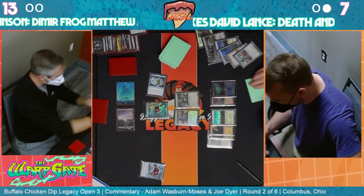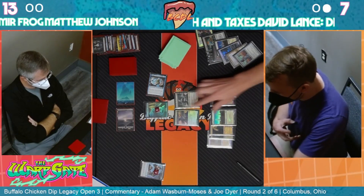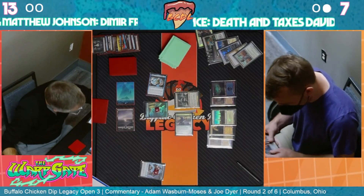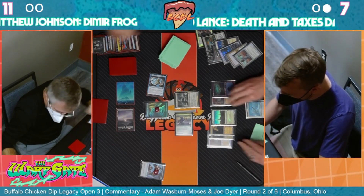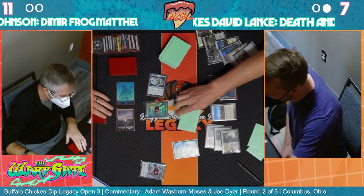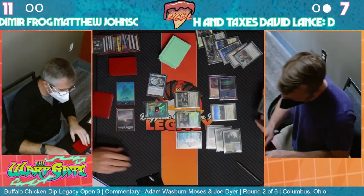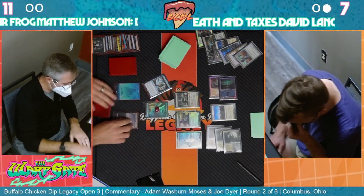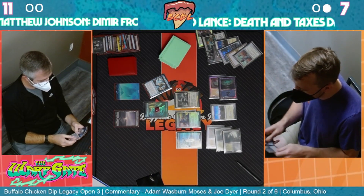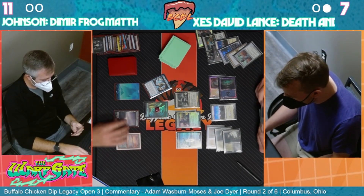He's not going to block with that - well, technically he could have blocked with Spirit of the Labyrinth and killed it. But Tamio has flying - you're right! Yes, that's a very important line of text. There are so many pieces of text on Magic cards. Just like how people randomly don't remember that Wrathful Korvus has reach - that card's reach is the fourth line down.